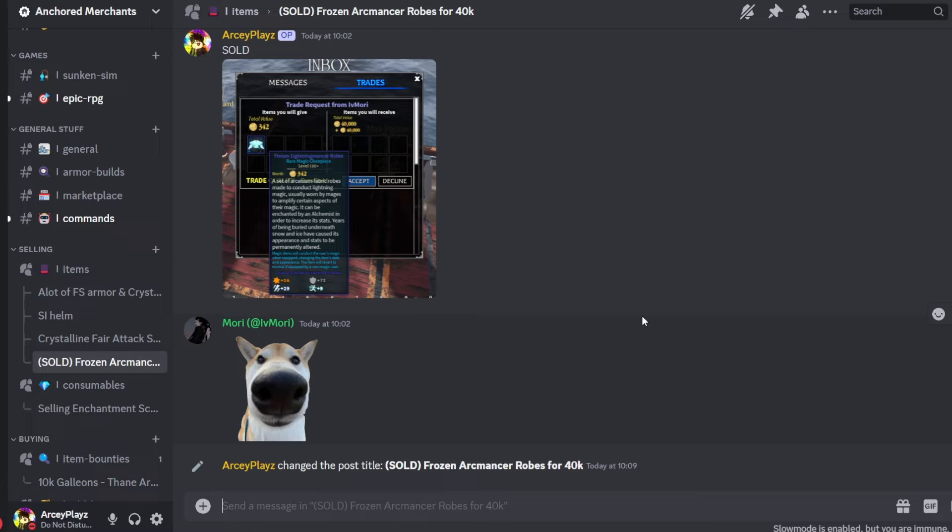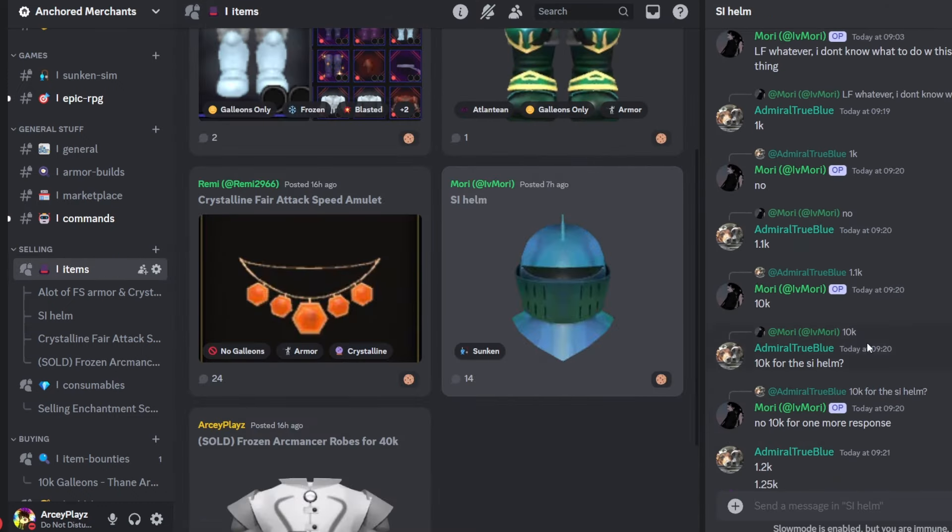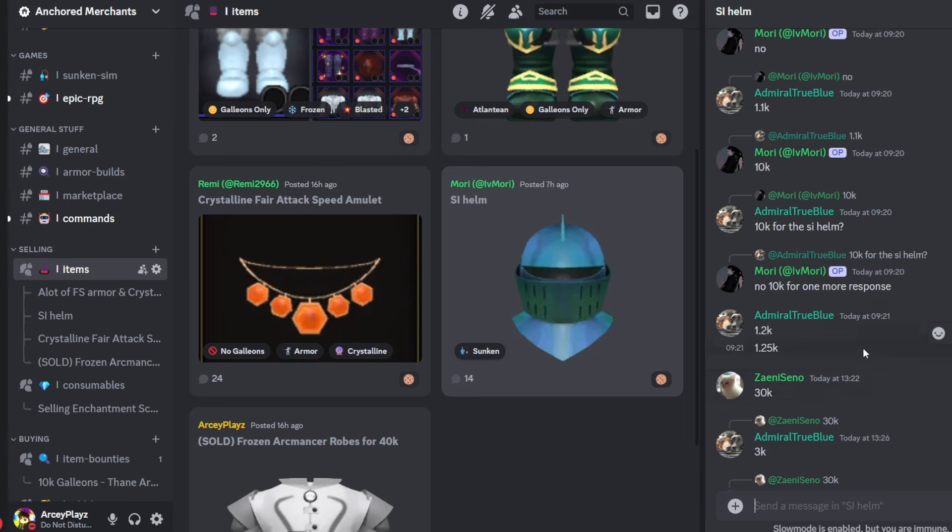Everyone who wants to buy the item can see how many people are interested, and maybe the person who pays the highest gets it. It basically makes the trade very transparent — it'll be proof that it's been sold and won't be a waste of time for everyone. Your DMs won't be flooded with trades; everything can just be done on the server, and once you're done, that's it.